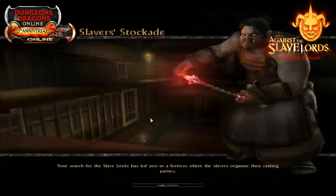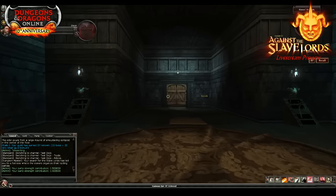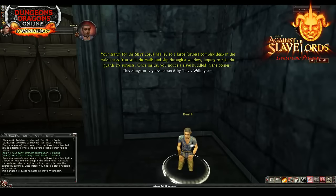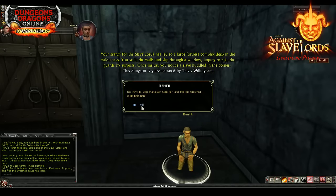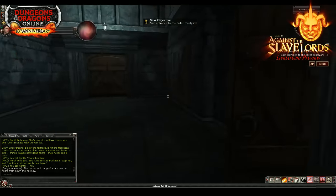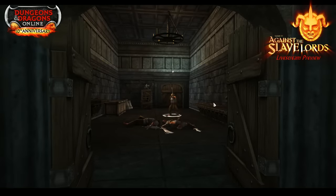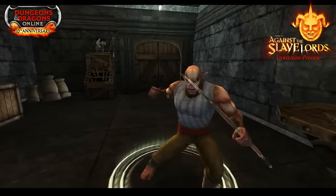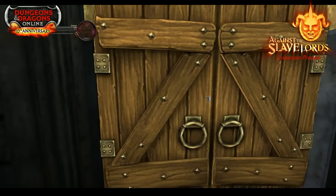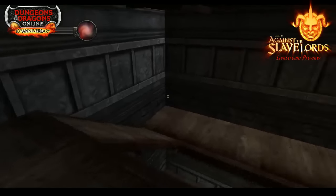Now moving into the second quest: Secret of the Slaver's Stockade. This is the one I worked on. We went through a round of lammia feedback and ended up shortening the dungeon a little — the runtime was a bit longer than the other portions. I'm super proud of this. I've been playing D&D since I was very young and I've actually played through a bunch of these old modules, so it's a great form of wish fulfillment to get a chance to bring these to life in a different medium.